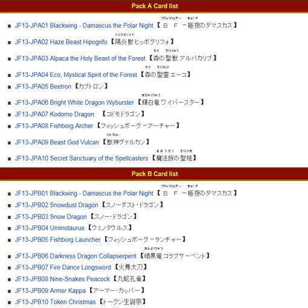And for Pack B, we have: Blackwing Domiscus the Polar Knight, Snowdust Dragon, Snow Dragon, Umi no Taurus — my bad — Fishborg Launcher, Darkness Dragon, Collapser, Serpent, Fire Dance, Longsword, Nine Snakes, Peacock, Armor Kappa, and Token Christmas.